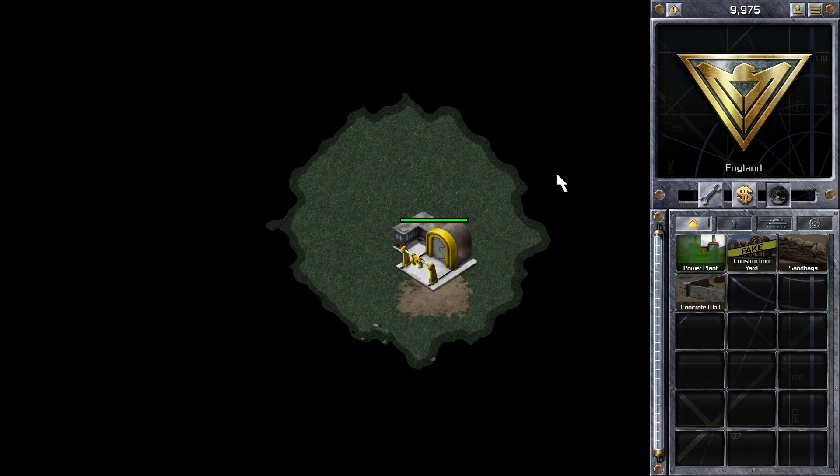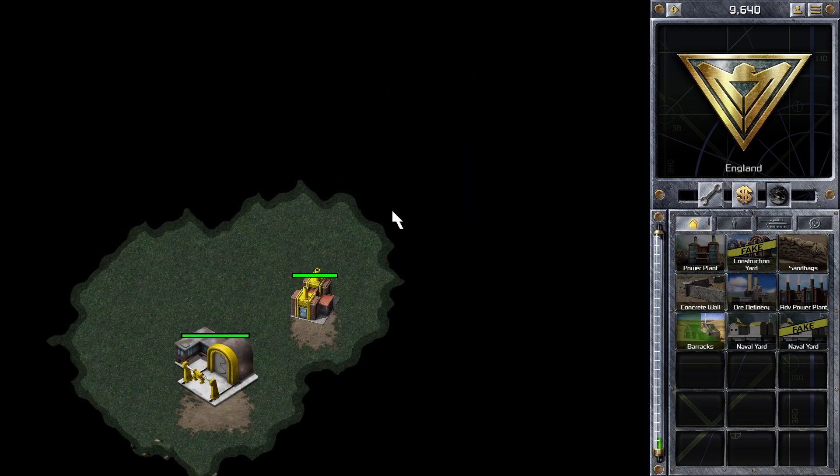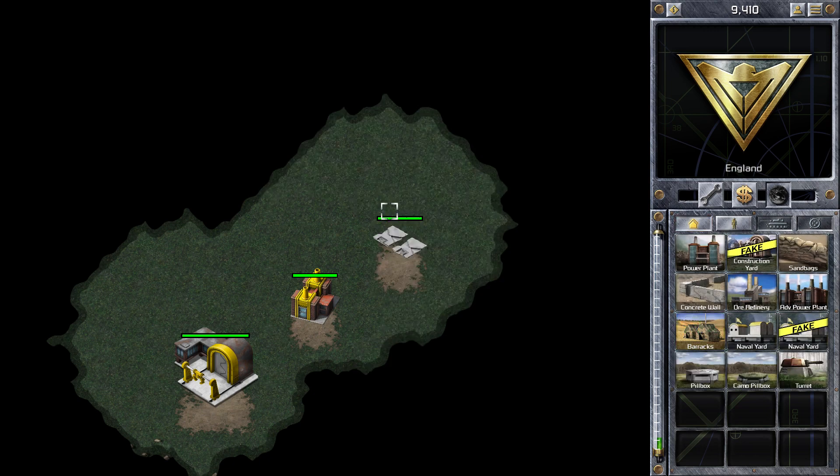Hi guys, Zach here with the Command & Conquer Red Alert video. In this game, I'm playing a 2v2v2 match on the map of Proofers Wild. I'm playing as the Allies, starting in the bottom right of the game.